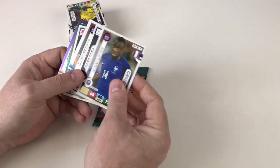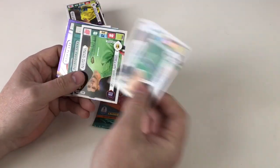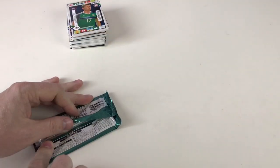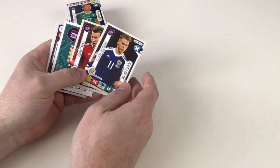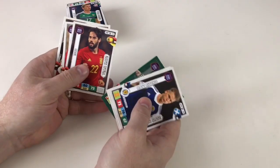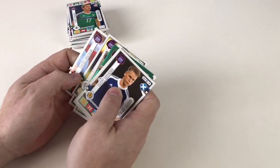Blaise Matuidi, Chris Gunter, Marco Verratti, Gianluigi Buffon — cool! And a rising star: Paddy McNair. Last packet — last chance to get an expert or a top player. Experts are one in ten packs, so we should have had one really. Maybe we will! Matt Ritchie, Akos Elek, Gareth McAuley, defensive rock: Isco, Alvaro Morata, Daniel Sturridge, and Adama Traoré.